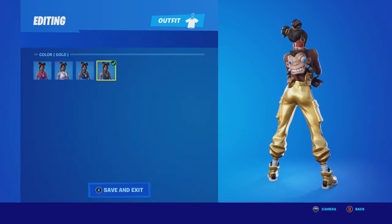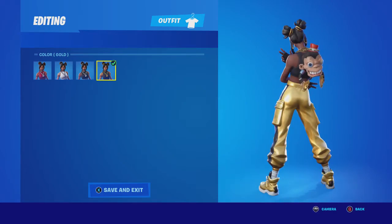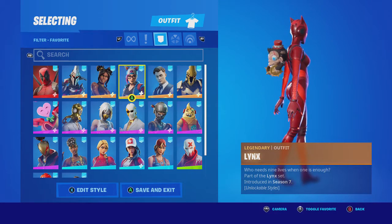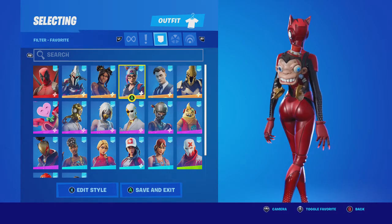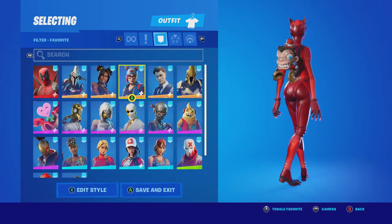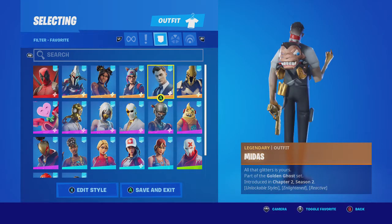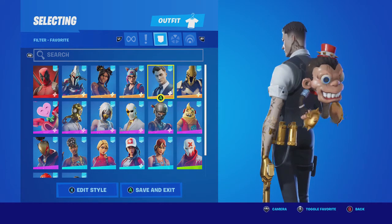This back bling is just so weird, and it's also reactive. I don't know exactly how it's reactive, but with the red edit style as well - because of the hat - I'd assume if you get a kill it probably smashes those two things together to make a noise or something.